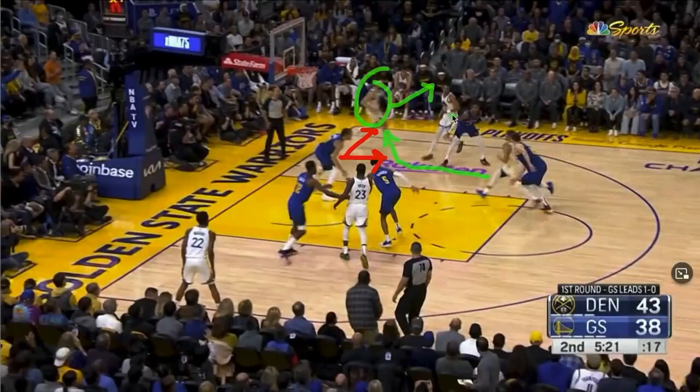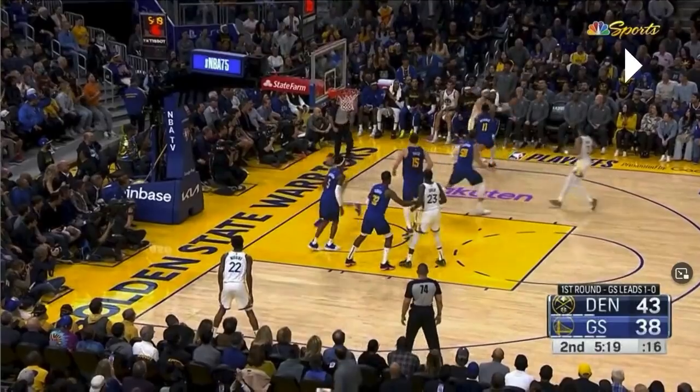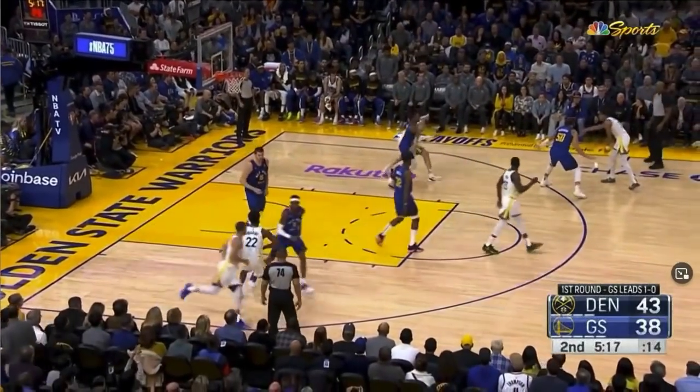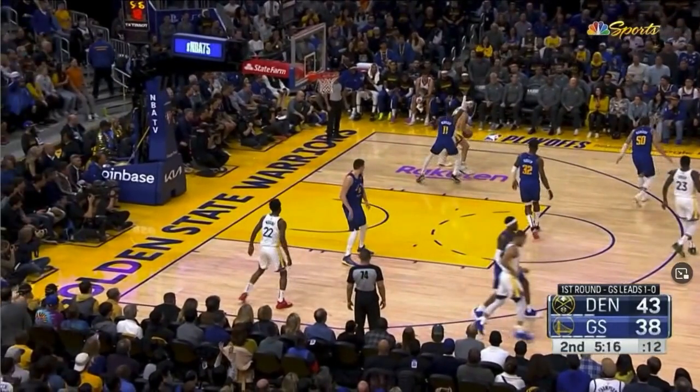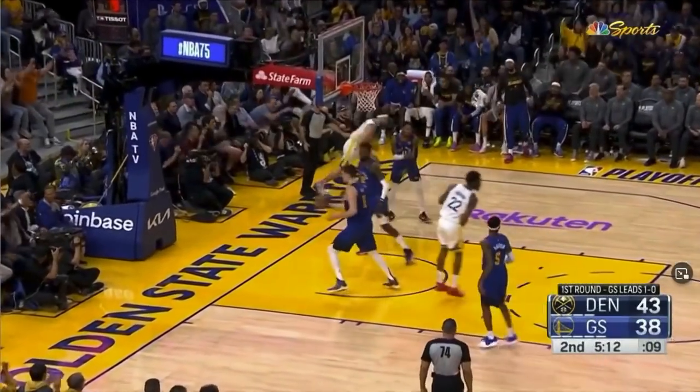Klay springs out to the corner. Jordan Poole sets a back screen on his defender so that the help can't rotate to Klay. The good news is Monty Morris did a good job getting through the screen so he's on Klay. The bad news is now he's on Klay, and Klay is taller than him and doesn't mind posting him up. Tonight I feel like Morris did bait Klay into a number of off-balance fadeaways, but in this case Klay gets really close and swishes it.